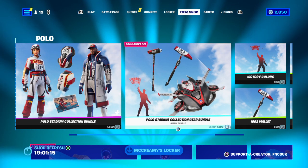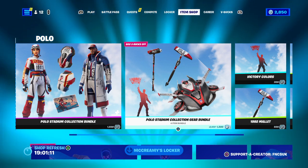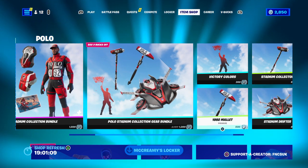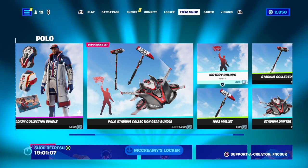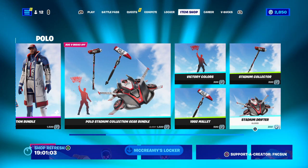The Polo Stadium gear bundle is here at 1300 V-Bucks — a glider, two pickaxes, and an emote. The pickaxe is 500, the emote with fixed colors is 300, the stadium collector is 500, and the stadium drifter is 800. Not too bad.